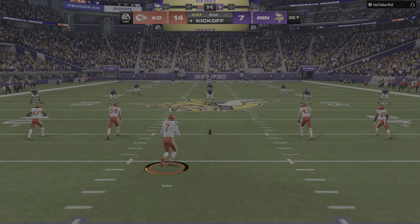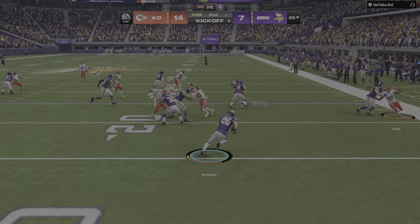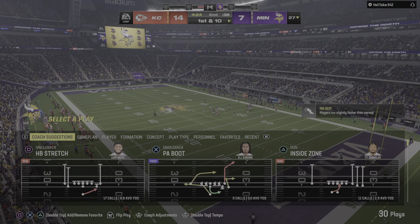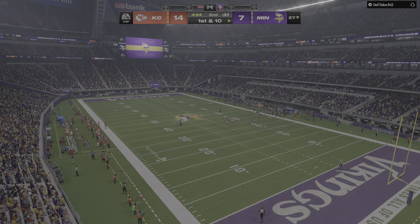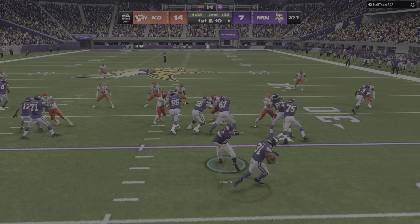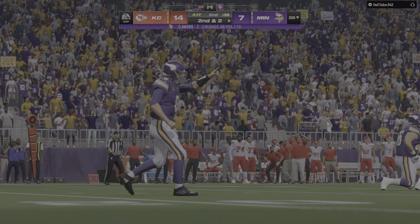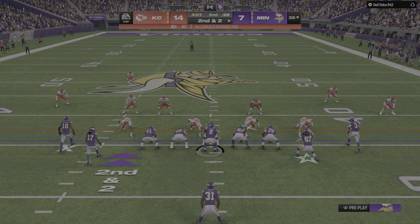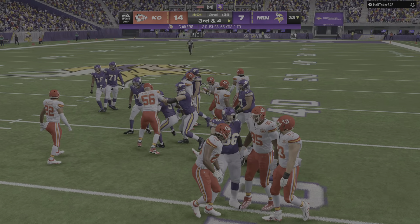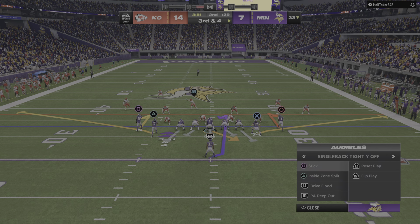Now after the touchdown, here's Butker on to kick it away. He'll be out of bounds across the 25. The Minnesota offense about ready to get this next drive underway. It really doesn't get much easier than their last drive — one play and they took it all the way to the house on the touchdown run. Give a little credit to those big fellas up front too. They sprang their man for not only a big gain, but six points.